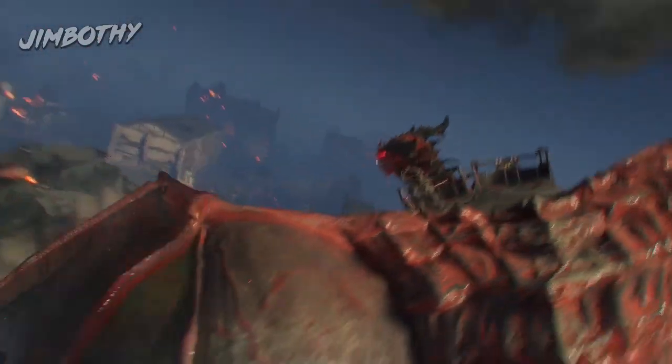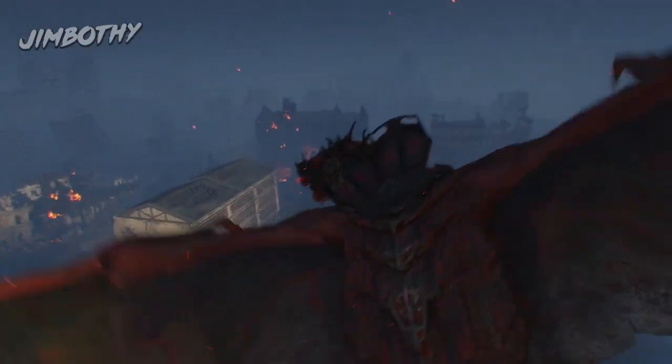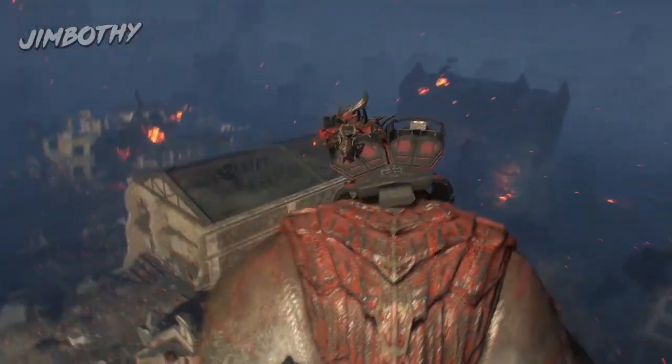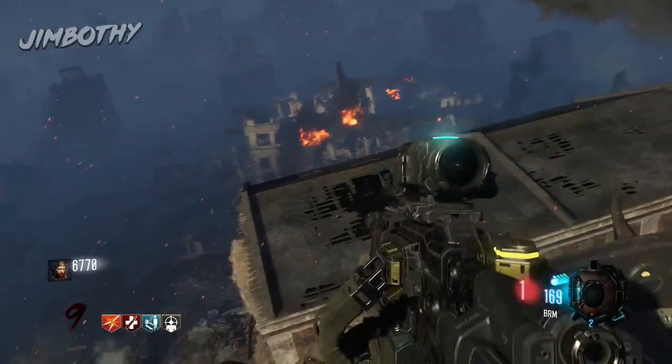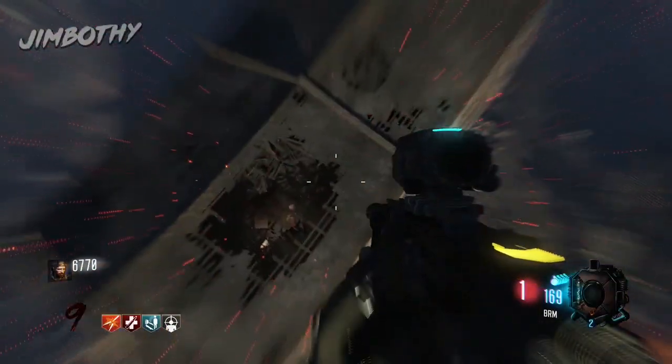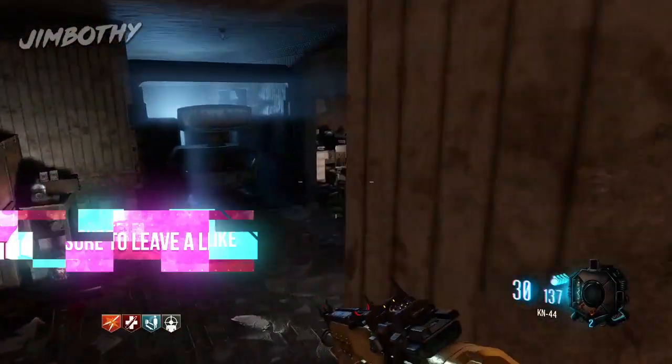Once you fly over a certain building, the dragon will stop and eject you. Go down to the basement stairs and at the bottom of the stairs you'll see this creepily lit pack a punch machine.